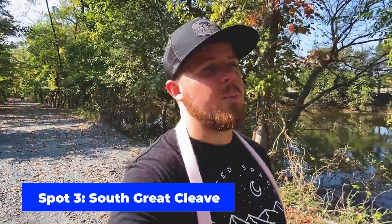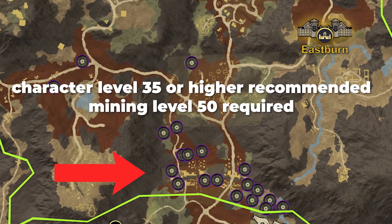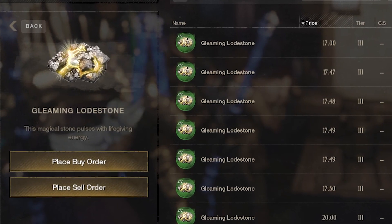The third spot I want you to check out is right on the south border of Great Cleave. This is going to be for players who are at least level 35 or higher and also have at least level 50 in mining skills. However, you can gather an item here that sells for good money now and is going to sell for good money into the future as well.